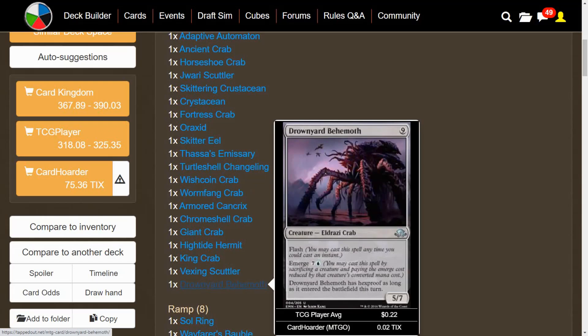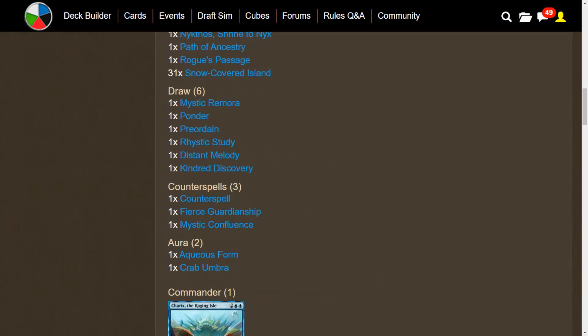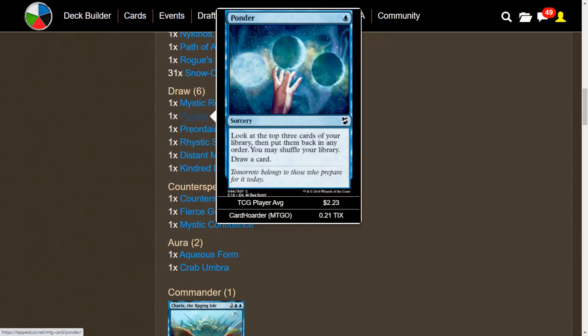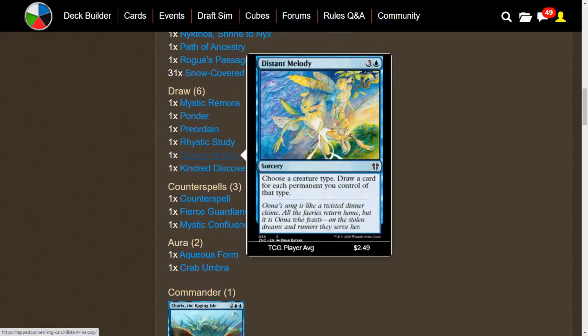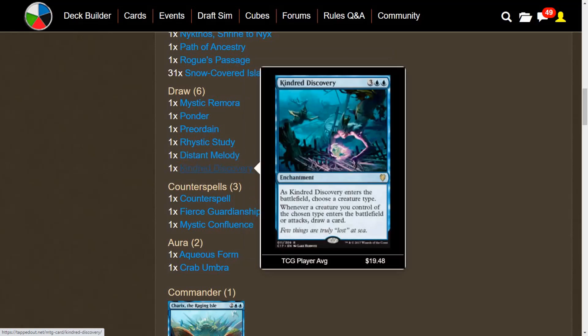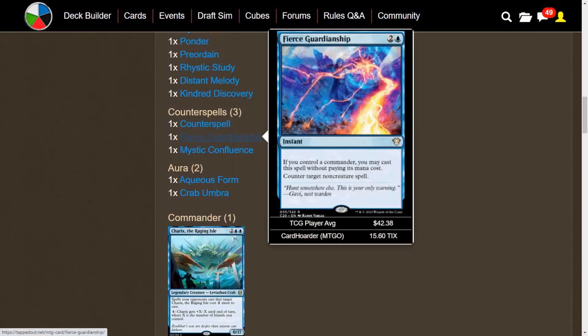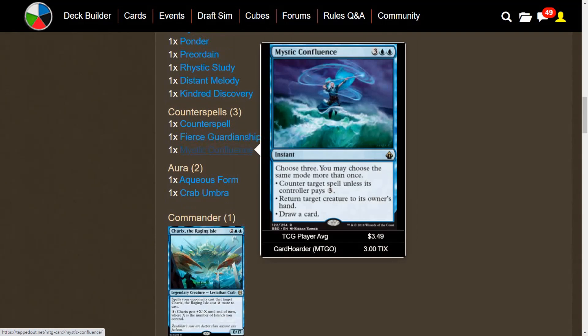We have some draw in here. Mystic Remora and Rhystic Study both make opponents pay a tax, and if they don't, we draw cards. We have Ponder and Preordain because we're playing Mono Blue. For tribal synergy, we have Distant Melody — choose a creature type and draw a card for each permanent you control of that type. With about 25 crabs in here, hopefully we can have a few out. Kindred Discovery is one of the better cards in the deck — whenever a creature of the chosen type enters the battlefield or attacks, you draw a card. For counterspells, we have Counterspell, Fierce Guardianship, and Mystic Confluence, which can also double as bounce removal.